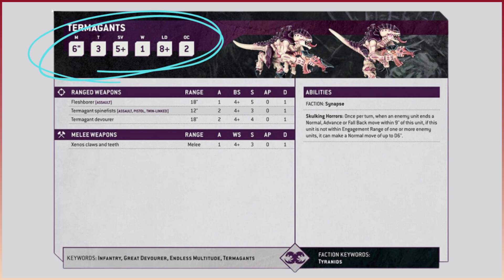So we've got the movement, the toughness, the armor save, and the wounds.